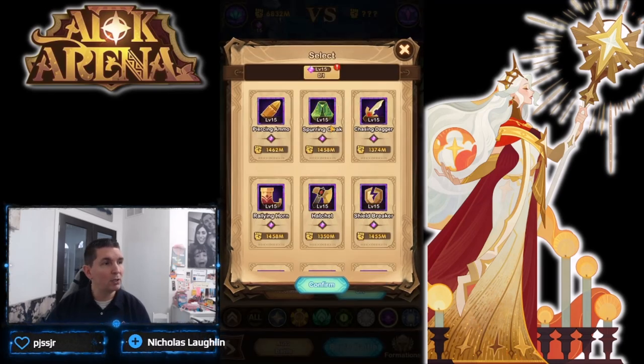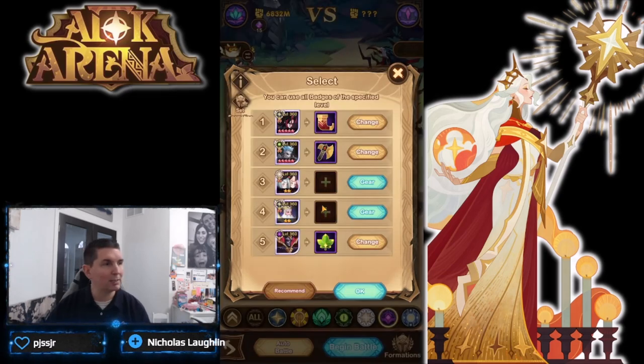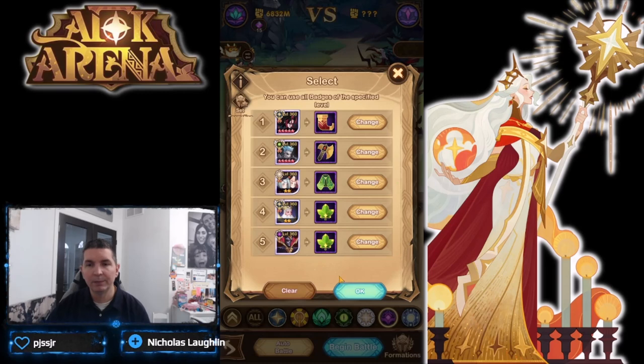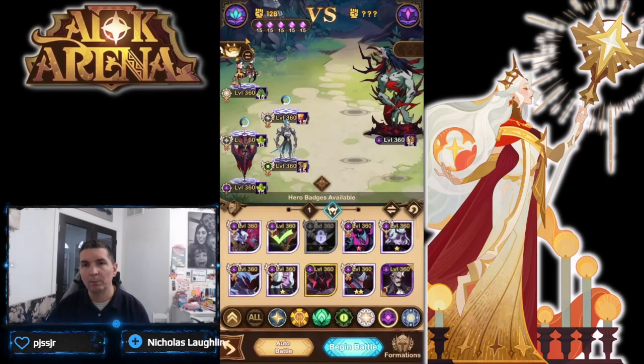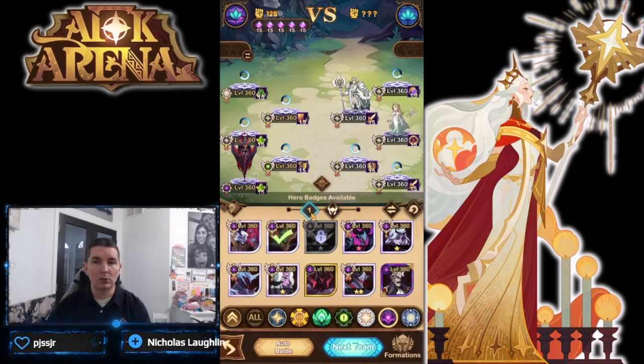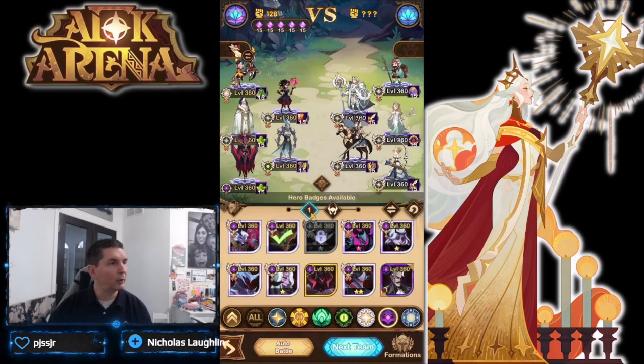The final slot is Mortis. For badges, we're going with the Rallying Horn, followed by the Hatchet — which makes a really big presence. The Spurring Cloak goes to the Twins, and then the Revitalizing Herb for the last two heroes. This build also uses the dragon. That sets team one: Scarlet, Grez, Twins, Palmer, and Mortis.